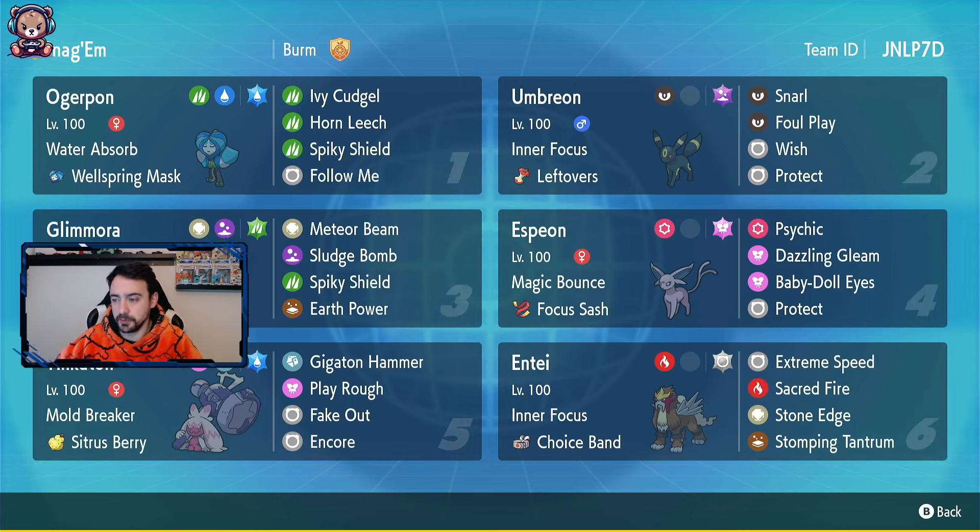Then we've got Espeon finally there with the Focus Sash. It is a Psychic type obviously. And then there's Tinker Tonk - that's the one - with the Citrus Berry, Water Terror typing. And then finally we have the Entei with Choice Band - Normal type - obviously to utilise that Extreme Speed there and get the damage out of the Choice Band. Let's get straight to game one.